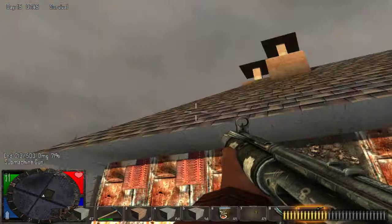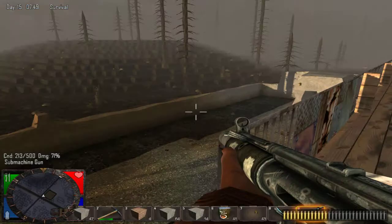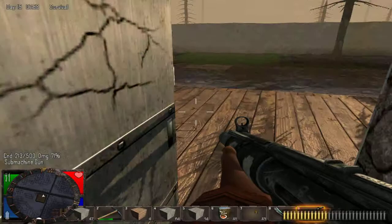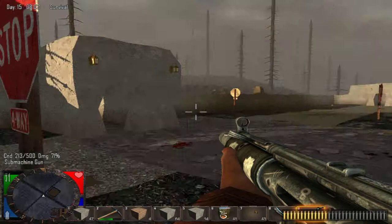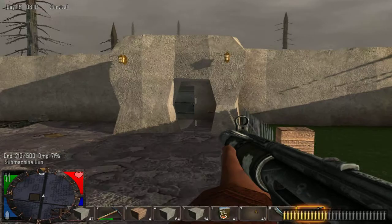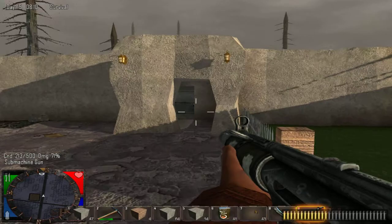Maybe build a sniper nest up on top — pretty nice and fun. Loads of traps and bits and bobs outside which would be fun to watch them just get caught in. And I have four ways to get into this place, which will all be guarded by a double door system, so if they break through I know they're coming and I have a chance to go and take them down.